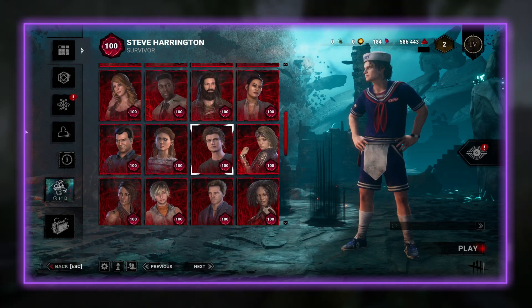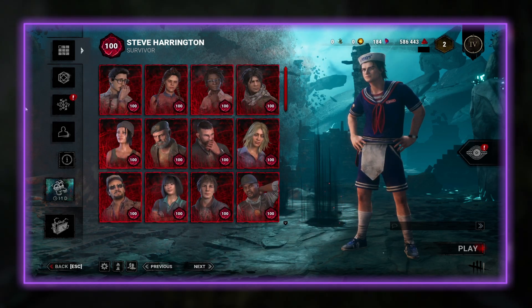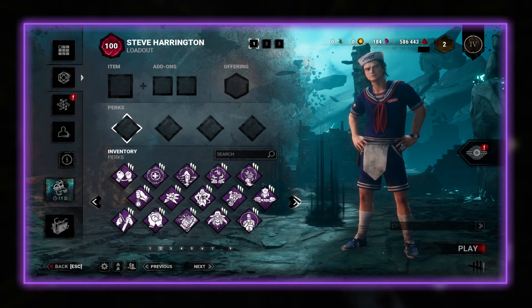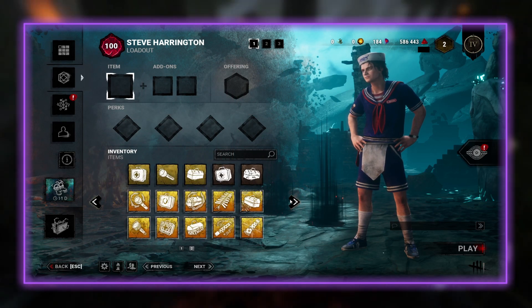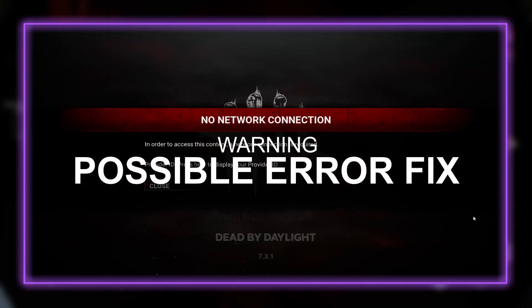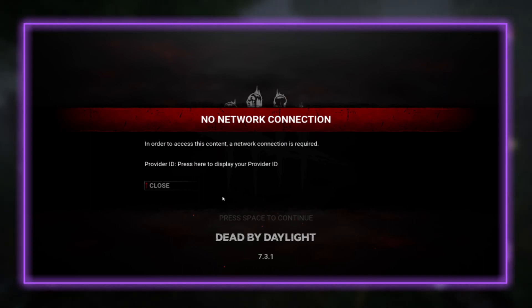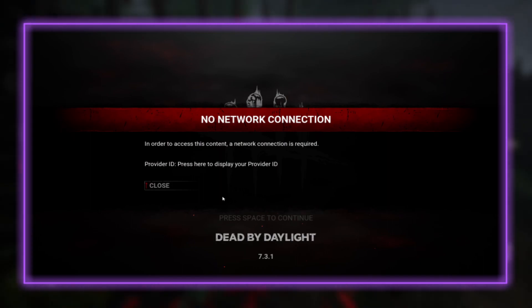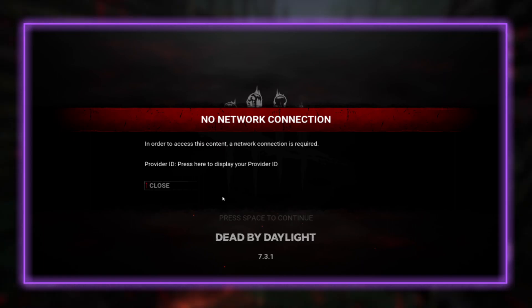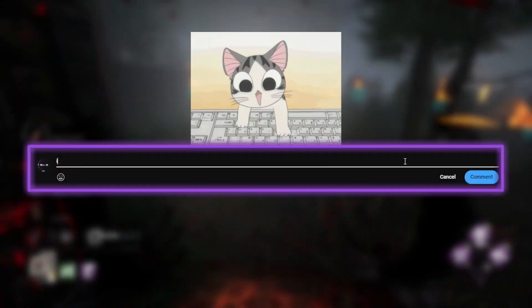If we check the survivors list, everyone is on Prestige 100, as I said on Anakata. You already know the drill with the perks, items, and so on. In case you get a 'no network connection' error, all you have to do is reopen the pack bypass EXE, wait for the game to patch, and then start DBD again with Anakata opened.